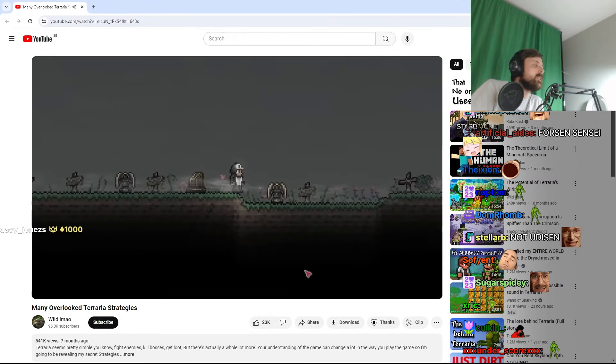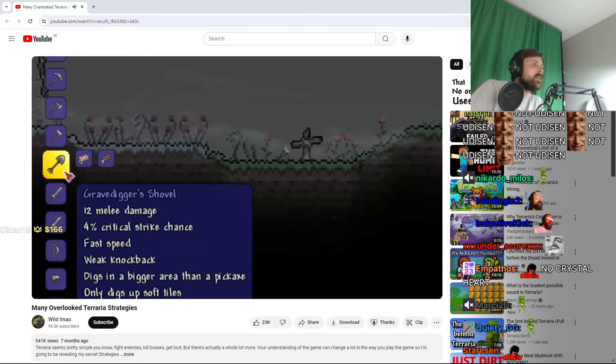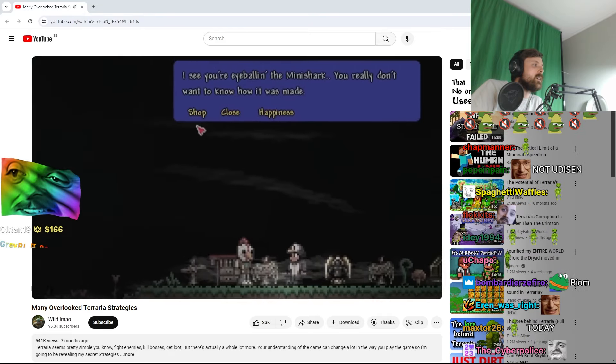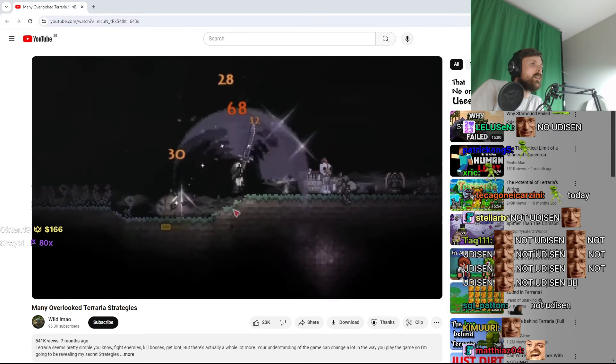Let's talk about Graveyard Biomes. Graveyard Biomes have a unique thing called Ectomist that'll allow you to craft some pretty unique things. Sometimes even NPCs can sell unique items when they're in this biome. So the Graveyard Biome can definitely offer you a few different things.